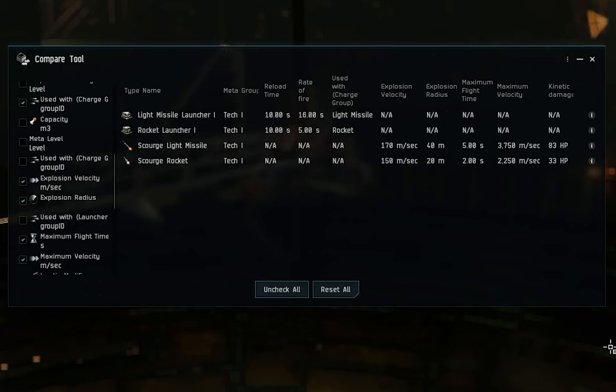Because this video focuses primarily on the Breacher and the Kestrel, we'll be focusing on small missile systems — light missile launchers, rocket launchers, light missiles, and rockets. I've dragged a light missile launcher and a rocket launcher into the comparison tool for a brief breakdown, along with a Scourge light missile and a Scourge rocket. We'll talk more about the Scourge name in a moment.